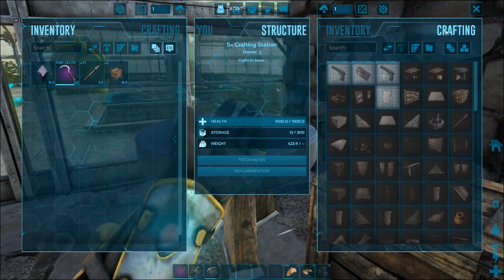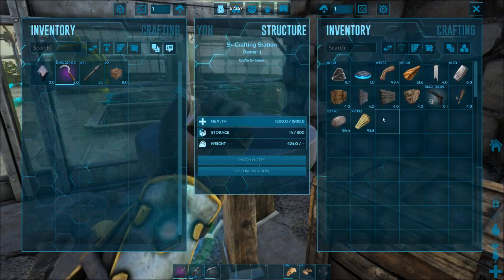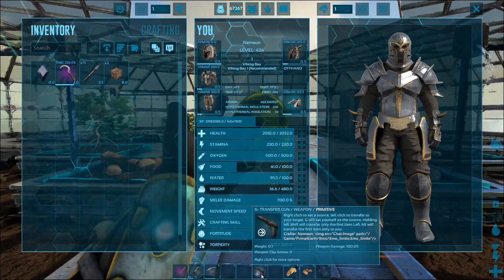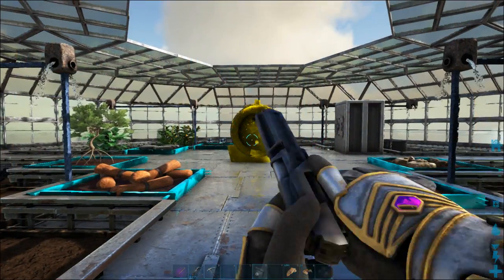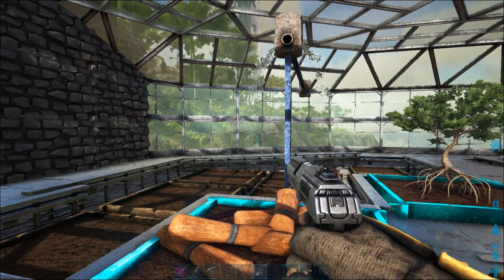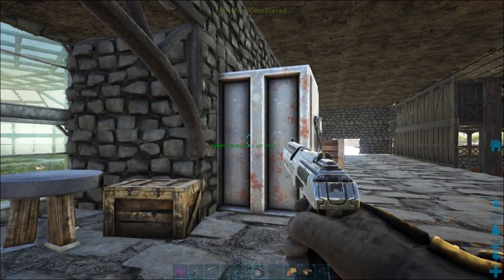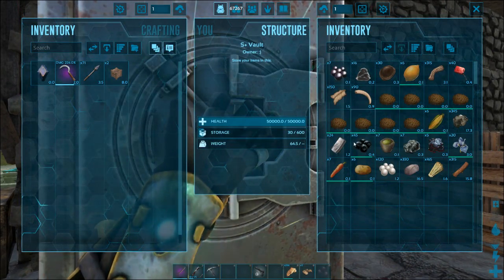Let's test out the transfer gun — it only costs thatch to make. Right-click to set a source — set source on the mega crafter. Now left-click to transfer to the target. Transfer completed! It looks like it transferred everything out of there, and the source container is now empty — apart from what it's already collecting again.